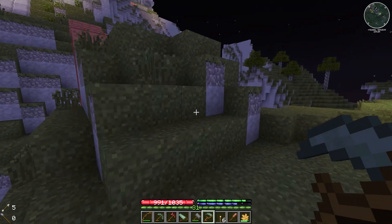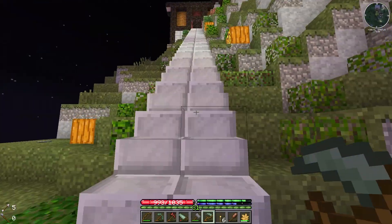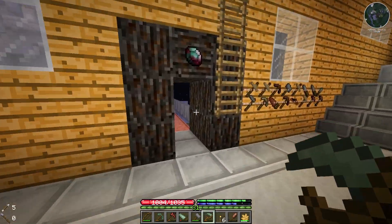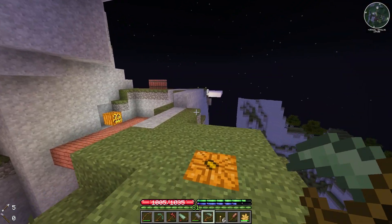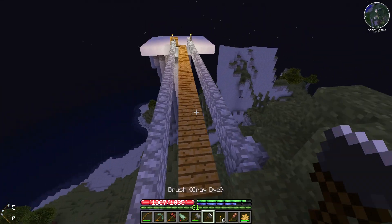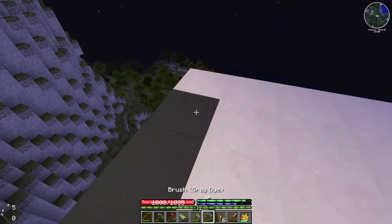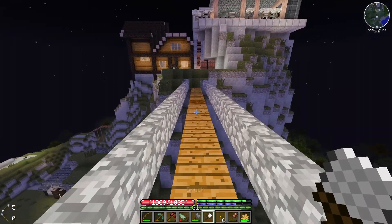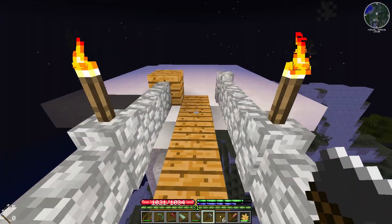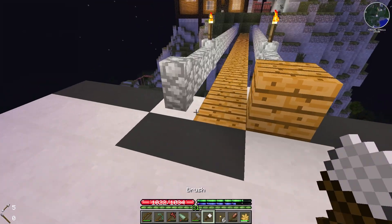Each time you dip your paintbrush in the barrel it's going to take one bucket's worth of paint, and you will get five blocks usage out of it — I think it's five, maybe more, but I think it's five. Let's test it now. I'm going to paint the whole thing grey. Dip it in the grey dye — yeah, you get five uses out of it. Basically I'm going to paint the whole thing grey, and then I'm going to do a yellow H on it for a helipad. This will be what we use to land our Archimedes Ships vehicle.